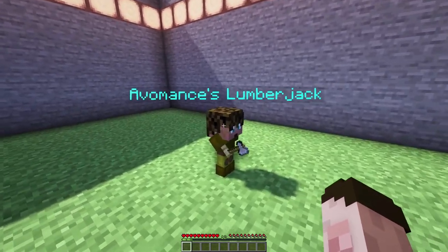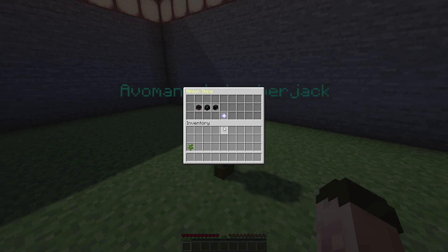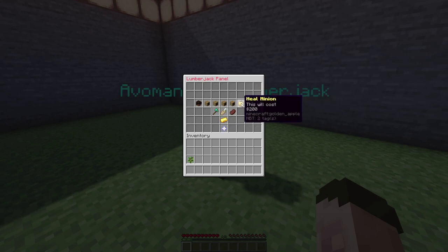You can access the minion's menu by right clicking on it. From the menu you can change the skin — currently there are two other skins, Spider-Man and Batman, and other skins can be added. You can rotate him in different directions, heal him because as he works he takes damage, and attach him to a chest. You can also see how many things he's chopped down and give him a name — call him whatever you want.